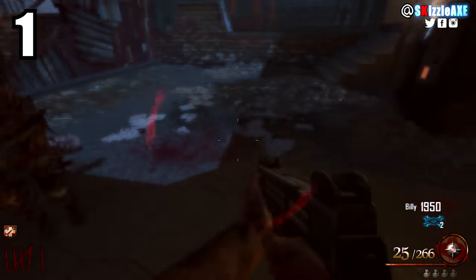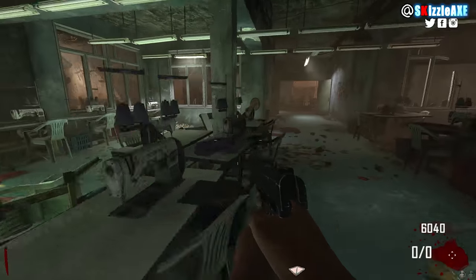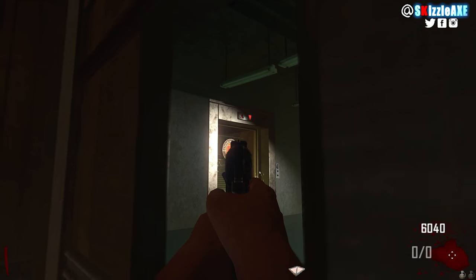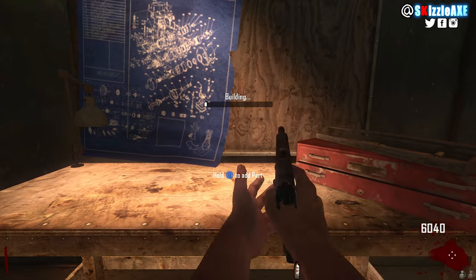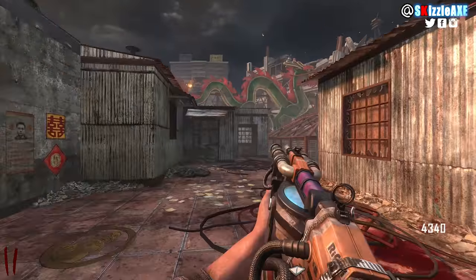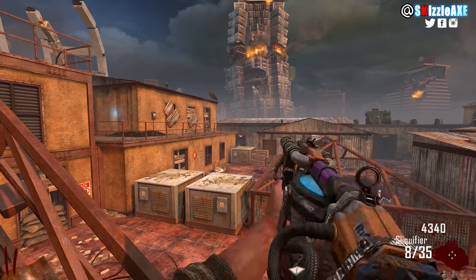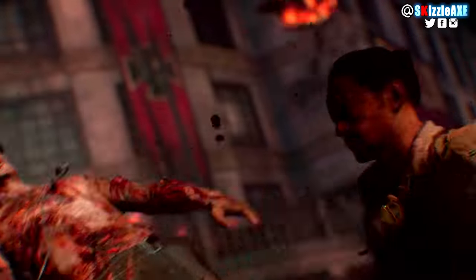Coming in at number 1 is Die Rise. Perks and pack-a-punch spawn randomly on this map. If you actually get Juggernog to spawn near the power, embrace it — it's like asking for 2 YouTube views and getting 2 million. But if you don't get Juggernog there, sometimes it'll spawn way down below in awkward spots. It's fine to get Juggernog when there's one zombie left, but if you go down mid-round 20 or higher, getting Juggernog back is gonna be a real pain in the ass.